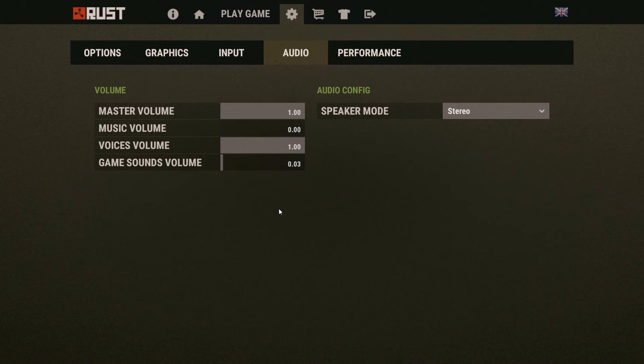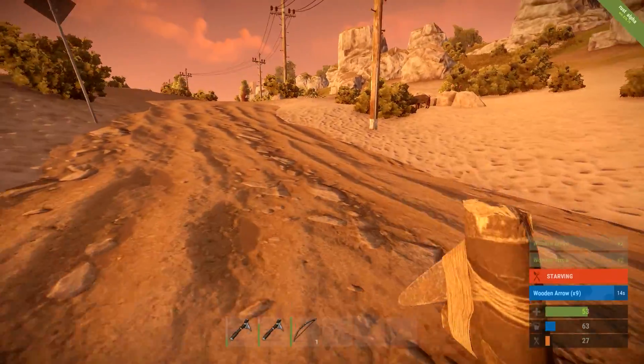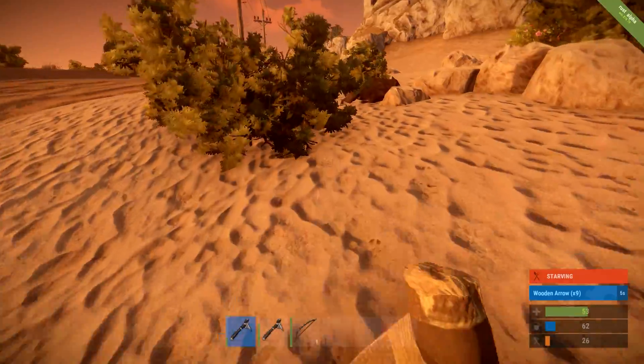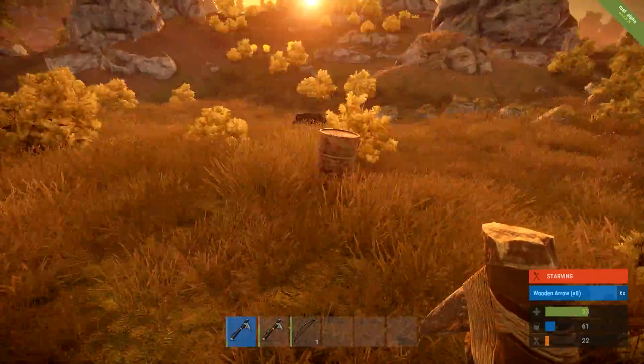Is that a box I see in that bush over there? It turns out there's no actual way to turn the inventory noises down in the menu unless you do the master volume, which means the gameplay volume will go down too. So I'm just going to have to put up with the loud inventory noises. I'll just get some food now so I don't have to keep struggling to survive.